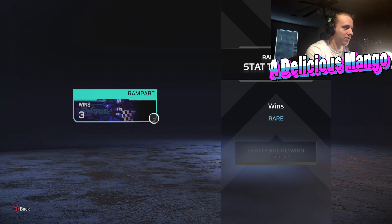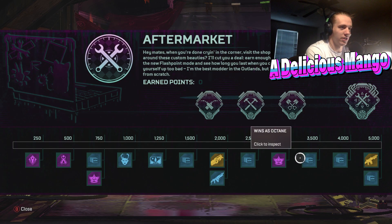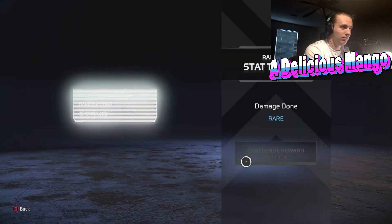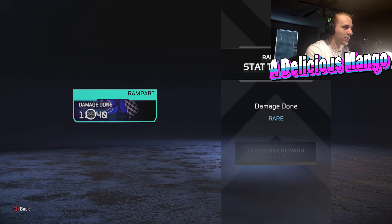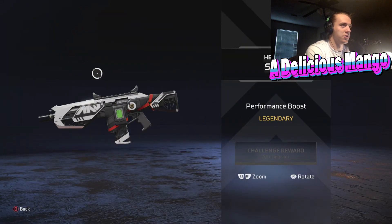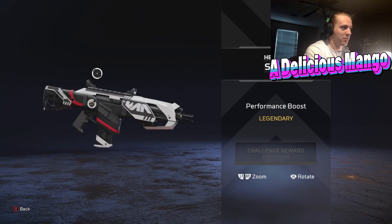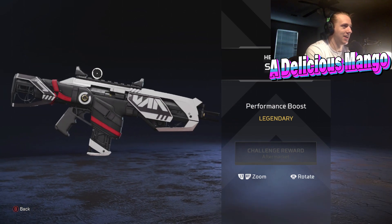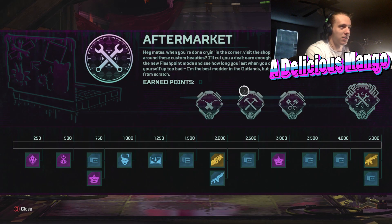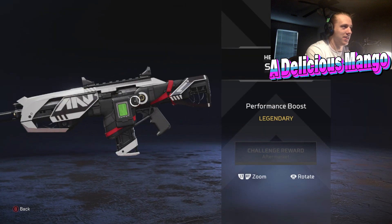Winds's Rampart is the middle part of the trackers we saw earlier. There's another XP boost. Winds's Octane is the middle part of the Octane trackers. The Feat of Rampart for the Damage Done tracker and the Feat of Octane for the Damage Done tracker. And lastly, the Performance Boost Hemlock skin — it looks like the Hypebeast Bloodhound skin. Everyone loved that one so much, and if you complete the Aftermarket pass, get all the points and do all the challenges, you can end up with this skin.